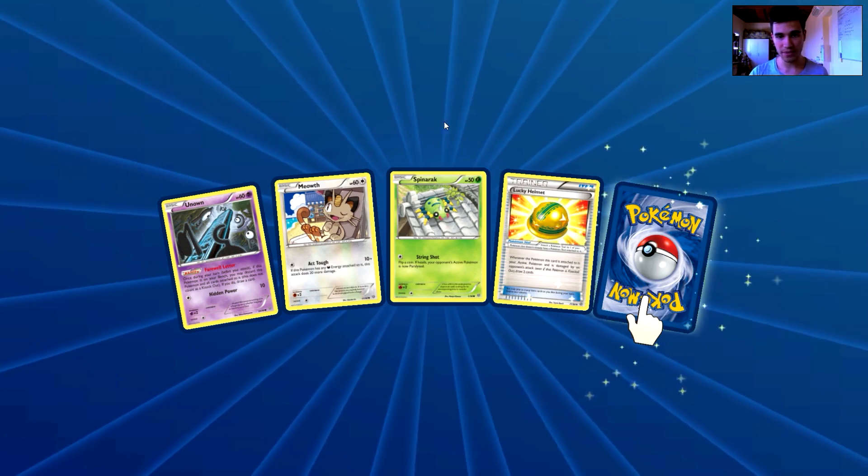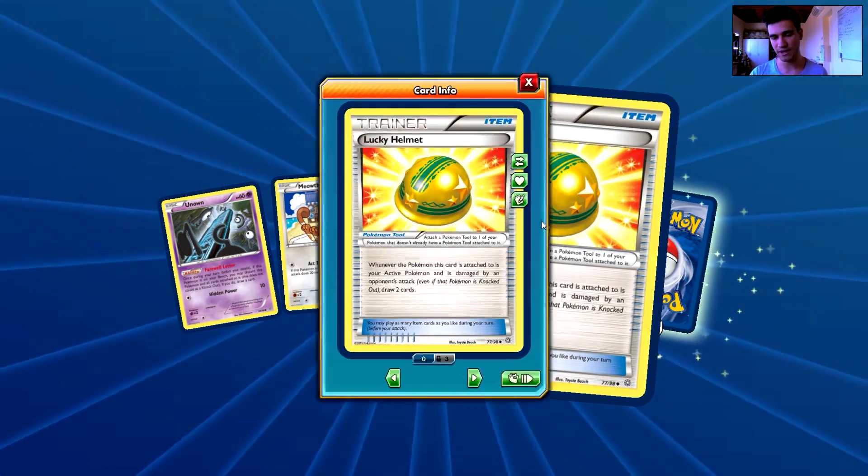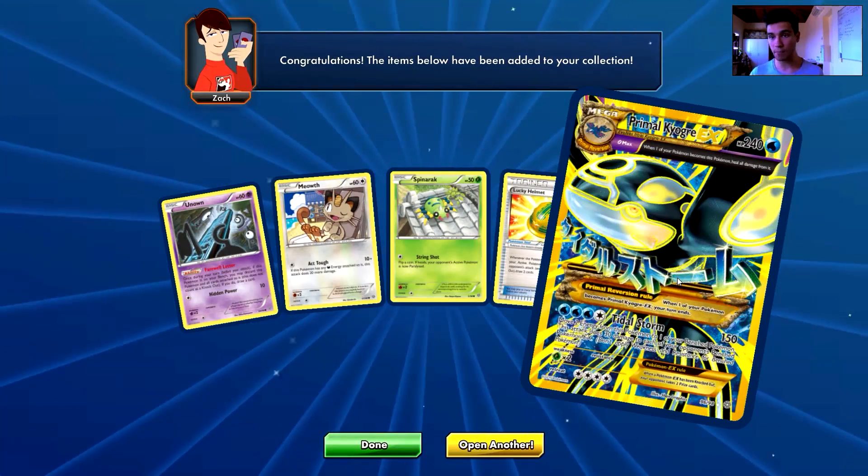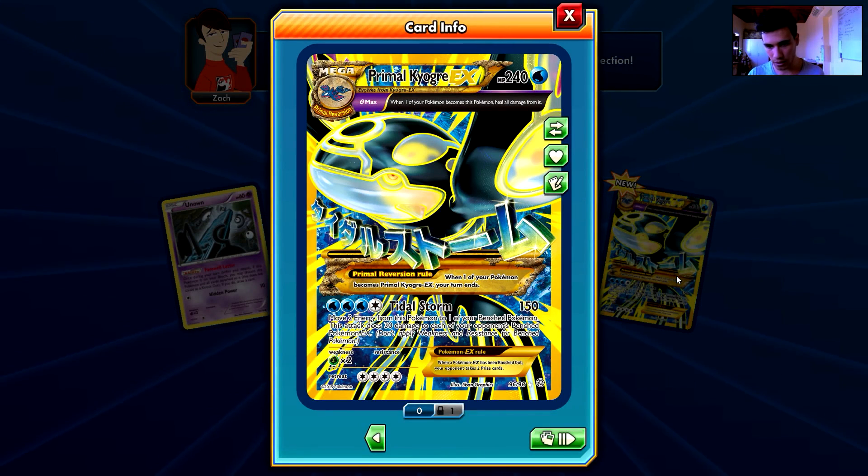So we have an Unknown, a Meowth, a Spinner Rack, a Lucky Helmet — which is one of my favorite cards from this set — and the rare is... wow, dude, that's a secret rare! No, no, it's not. 96 out of 98 — it looks like a secret rare seriously, but it is an awesome EX. It is a Primal Kyogre EX which looks like a secret rare but it is not.